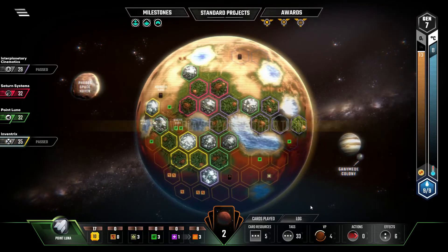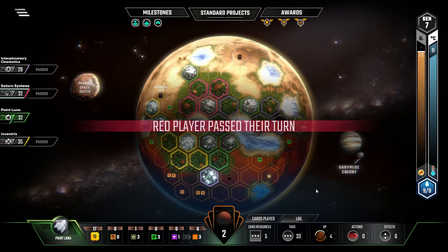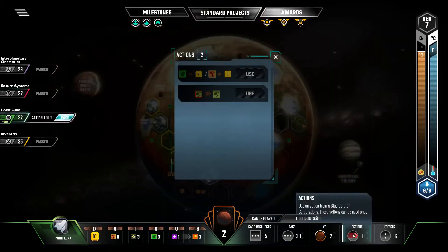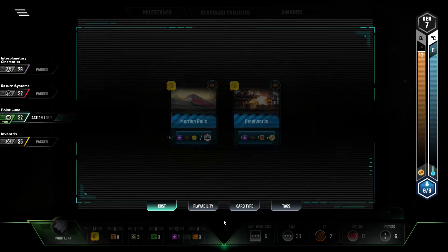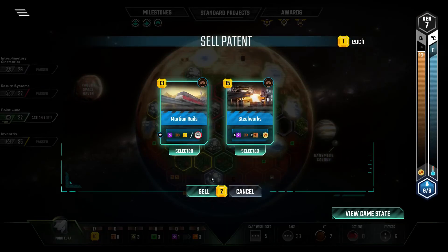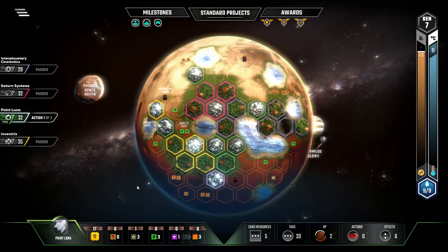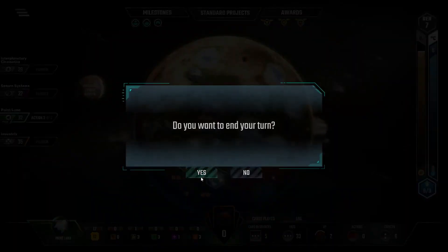It looks like we're going to get one more turn out of this. I'm going to sell both of these this turn, just so I have the extra liquidity, because neither of these are going to be played next turn. So I might as well use my turn in the previous gen to get some cash, so that I have the most resources at my disposal in the final turn of the game.